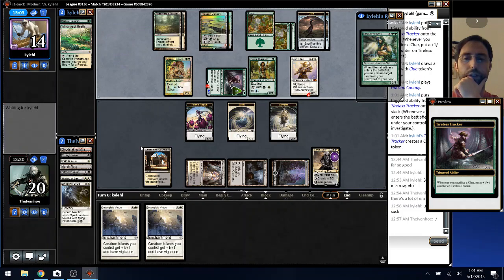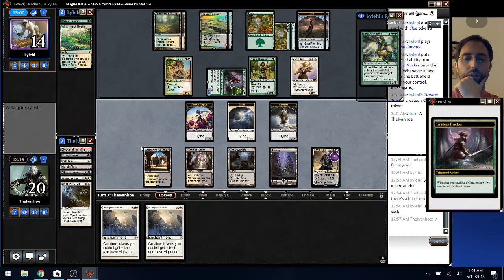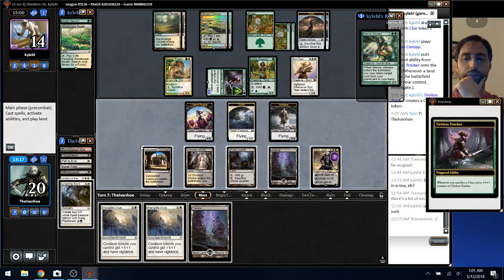I can draw a removal spell. The problem is I need to have Virtue out but I also need more tokens out — otherwise right now I'll attack for ten vigilant, which is not bad actually.